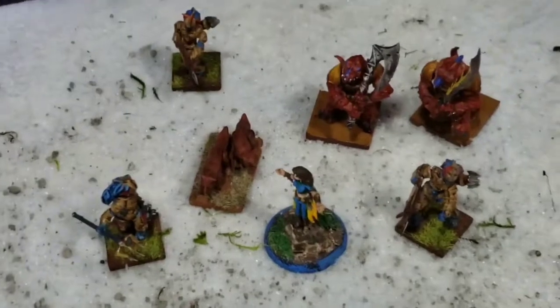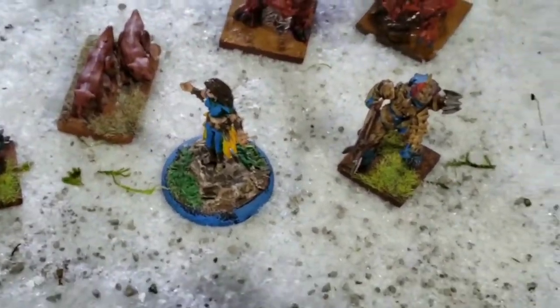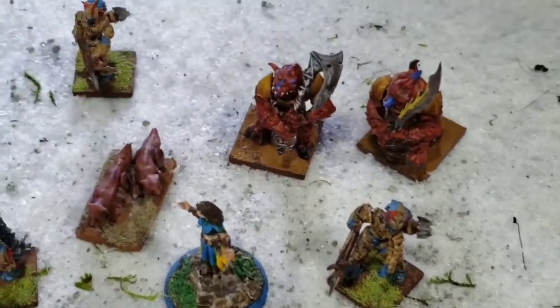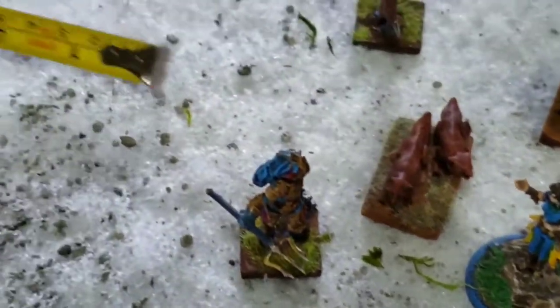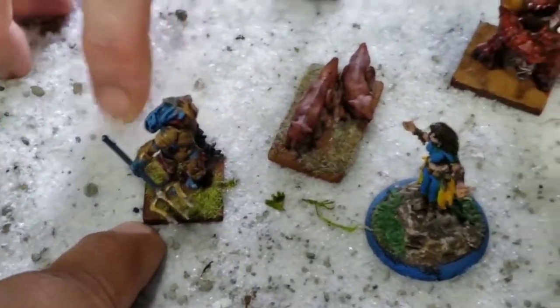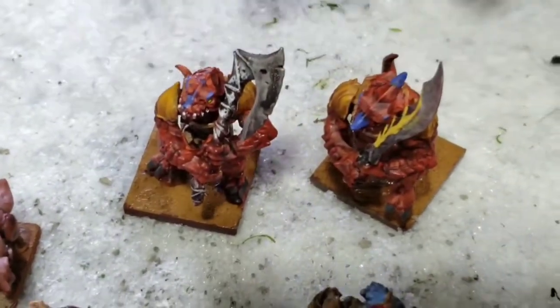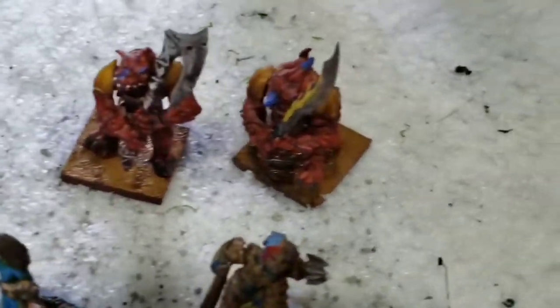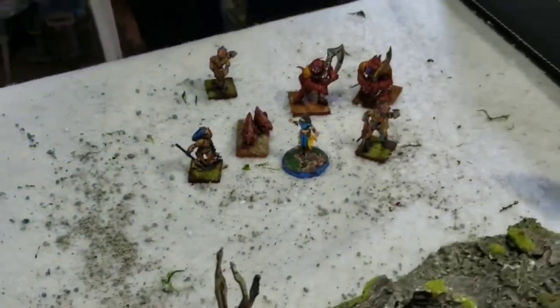Julie has her Blade Walker Druid — spellcaster and commander — along with her companion foxes for support. She also has her Heart Piercer warriors, a lurker with a net, and her salamanders. The salamanders are new — they're trying something new with this warband.